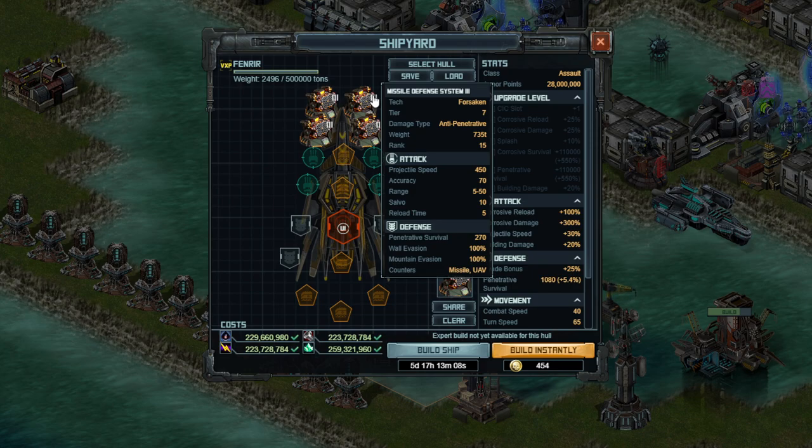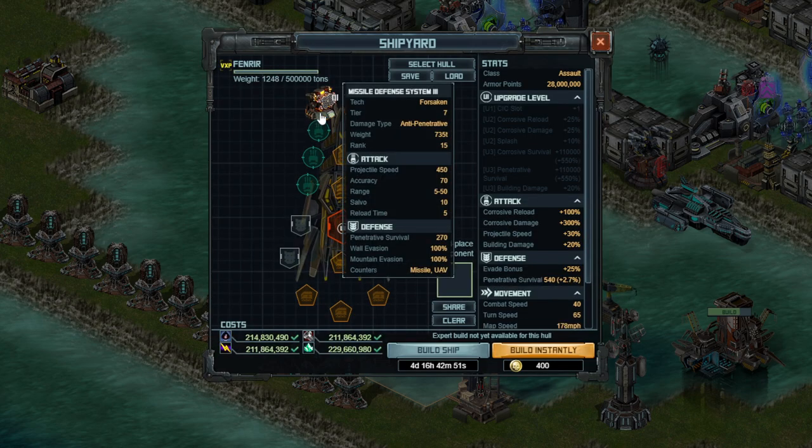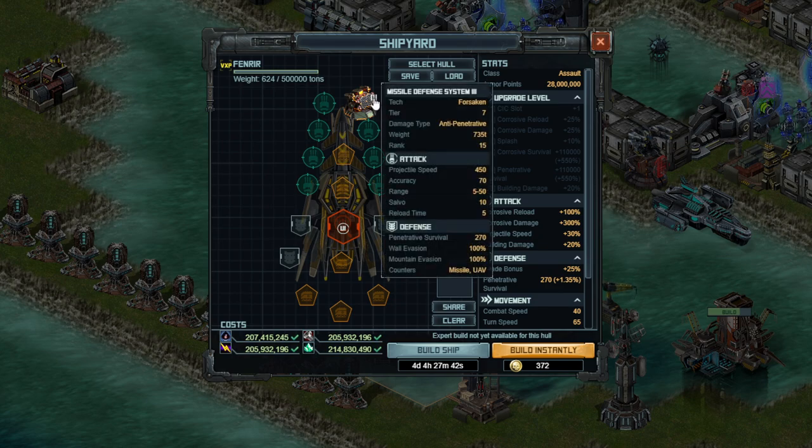Therefore, you should use the number of MDS-3s equal to the maximum number of incoming projectiles you expect divided by 10. Now what I'm going to go for on this entire fleet is two MDS-3s, but it is very important that you don't use them both on the same ship. That is because while these do have a salvo of 10, it takes 0.2 seconds between each MDS-3 being fired, meaning it takes an entire two seconds to empty out all your shots and then roughly another one second to reload.